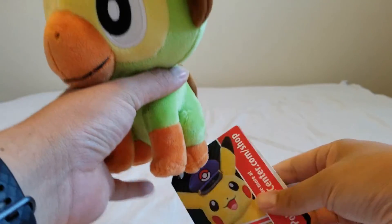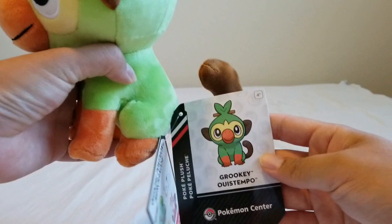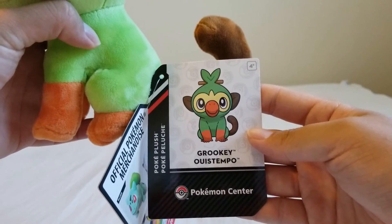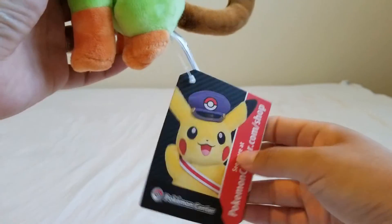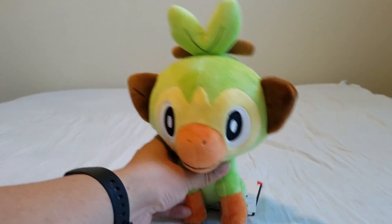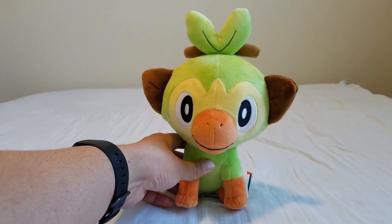And lastly, we have Grookey's toe tag, which shows him right there. He really wants you to pick him for Sword and Shield. I'm still on the fence about who I'm going to pick, so we'll just have to wait and see until I get the game.